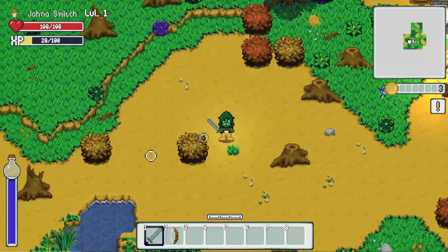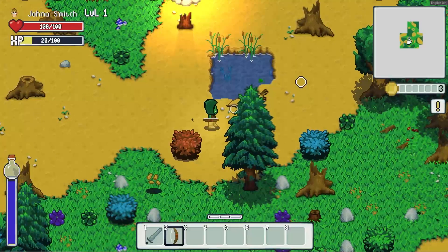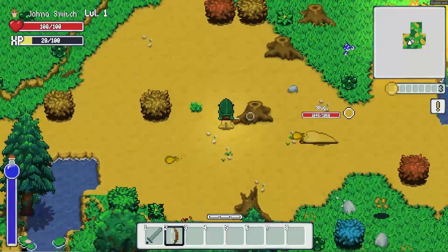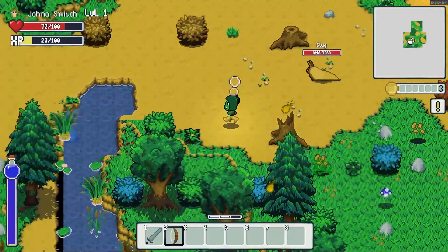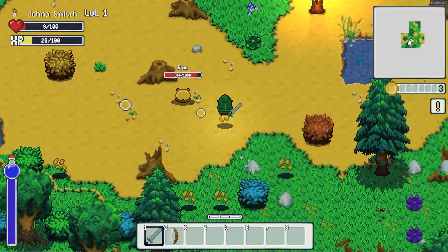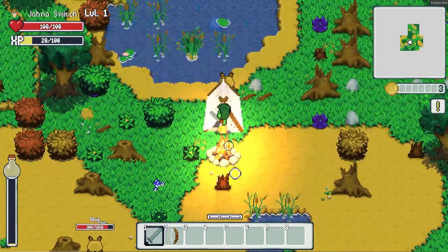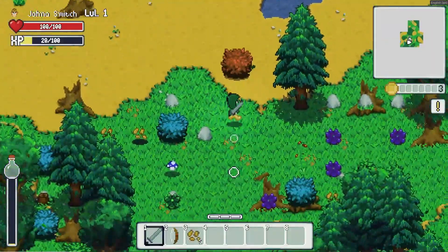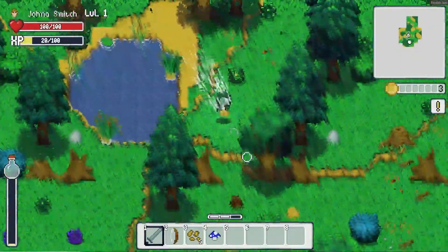I'm still working on balancing — loot balancing as well as enemy progression as you go. Another enemy I added ranged attacks to is the slug: when they get about three tiles away from you they'll start attacking. I'm pretty happy with how it came out — these are the same bullets that the player gets to shoot when you have a staff. That's quickly made slugs go from the easiest enemy to kill to one of the hardest, which I think is really cool.